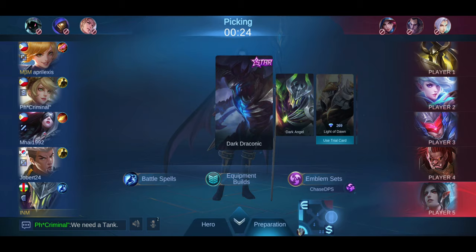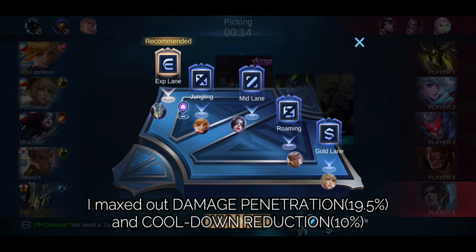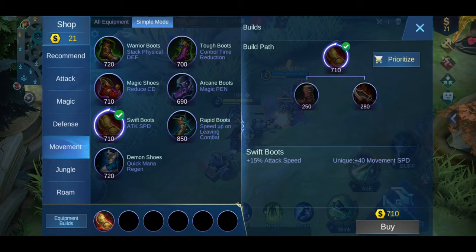In my opinion, the assassin emblem with Killing Spree is the best emblem for Argus right now. It gives him the ability to kill-streak mid-clash and even escape. This emblem is also best for hit-and-run tactics due to the movement speed it provides after each takedown, plus that nifty HP regen — similar to Strigwyre — is a good ability to have as well. And for the battle spell, I chose Sprint, for obvious reasons.